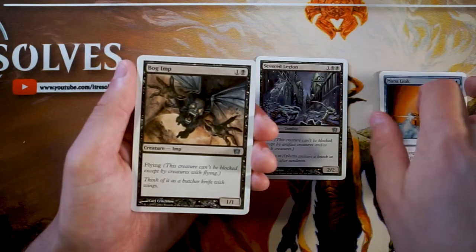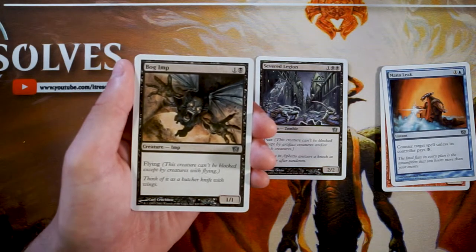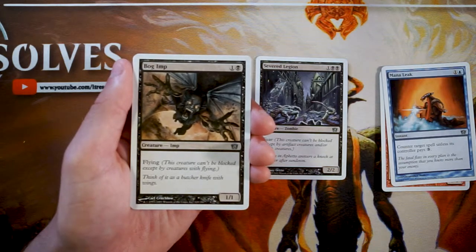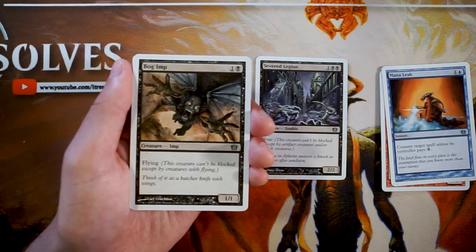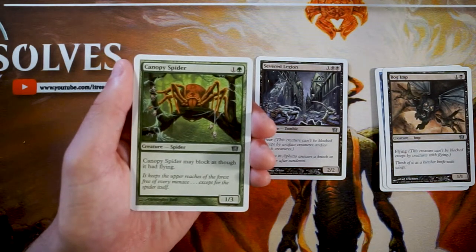Bog Imp is a 1/1 flyer for one and a black — a pretty classic card; I used to play with this a lot in Seventh Edition with the same art. It's an okay two-drop; it's a flyer so it's evasive. You could pack a deck full of evasive cards and win that way — that's kind of what blue-white flyers is. This and Severed Legion together are fine, but I'd rather have the Severed Legion for a bit more power.